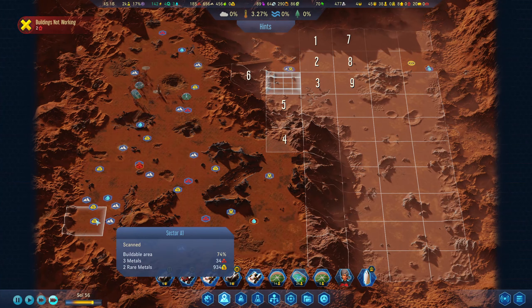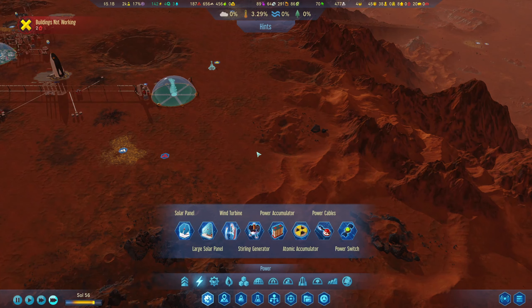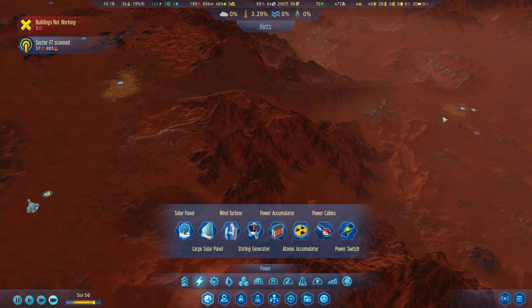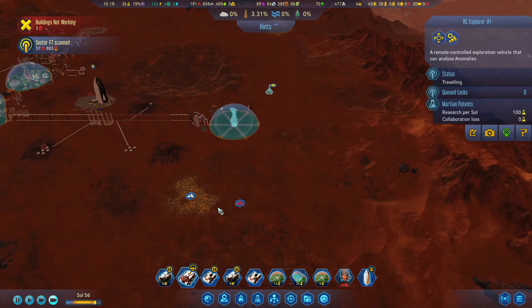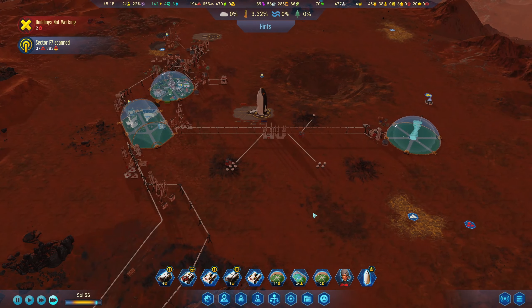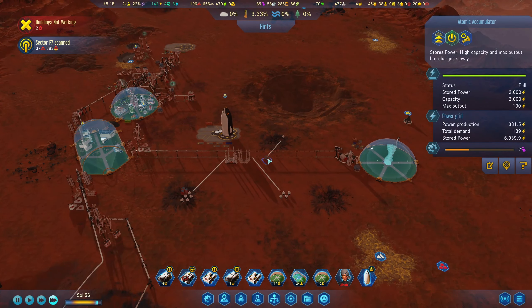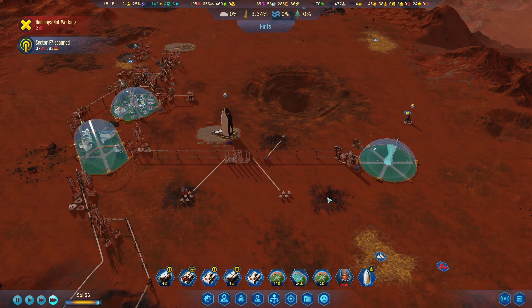Do I have another anomaly? No, we don't. I might just send you back here, somewhere around here. How is power now? 6000 stored. Fantastic.